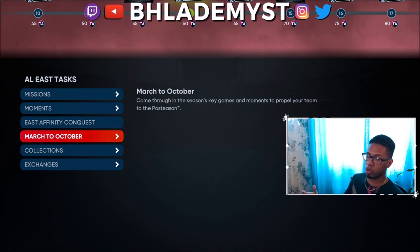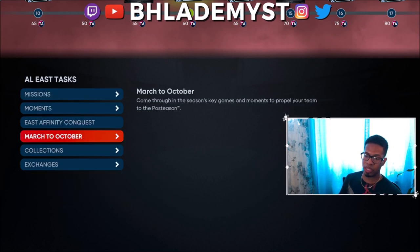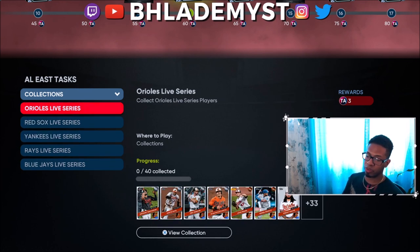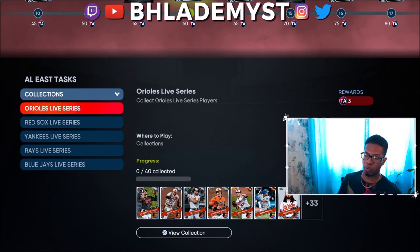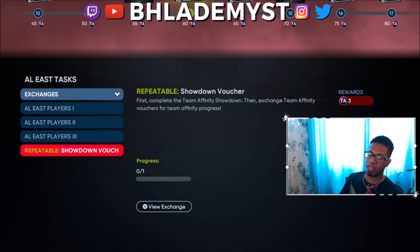March to October is a separate game mode, similar to franchise, that awards points based on the difficulty you play on. Collections — collecting all live series players from a certain team — also gives points, depending on how many diamonds that team has. The Orioles give three points while the Yankees give seven. Exchanges let you trade players for points, but keep in mind that when you exchange a player, you're getting rid of them forever.